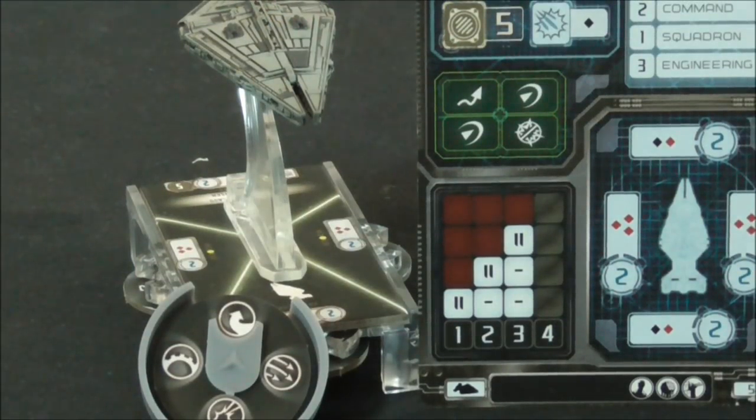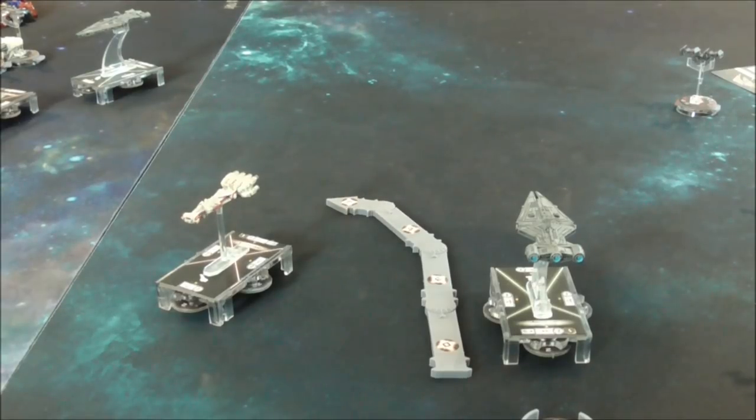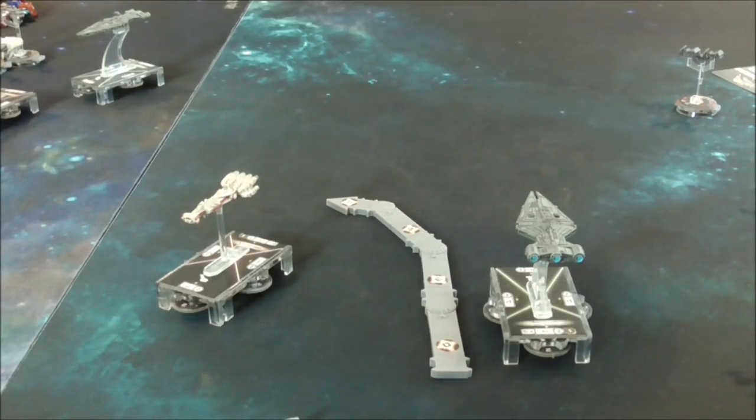When commanding an ARCHITENS, generally you want to be doing a NAV command. As you can see, it has two clicks on the end of every speed, which means you're very predictable in the way you're maneuvering. Having that NAV command for the extra yaw value allows you to be more maneuverable when flying.